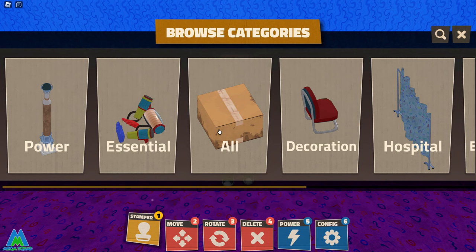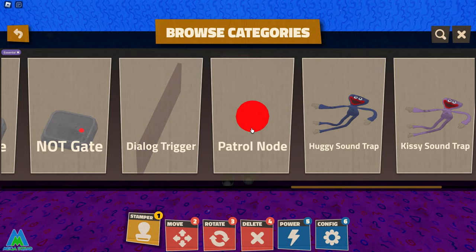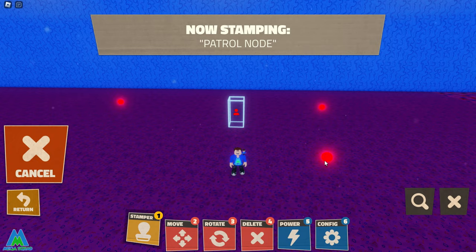If you want Huggy Wuggy to patrol a certain area, you can use patrol nodes. Go into Stamper, go to Essentials, and find the patrol node. For this example, I want Huggy Wuggy to stay in a set area, so I'm placing four patrol nodes down in a big rectangle. That means Huggy Wuggy will just keep walking around those four nodes until he spots a player.